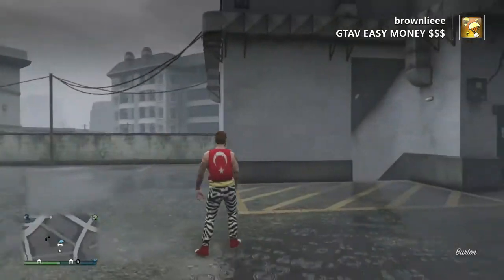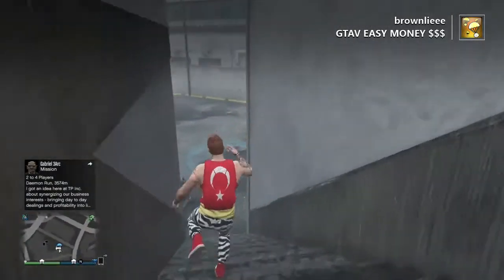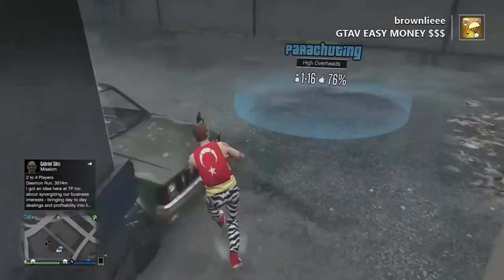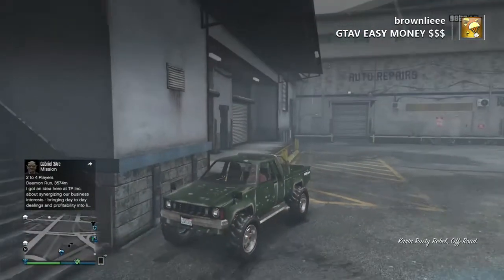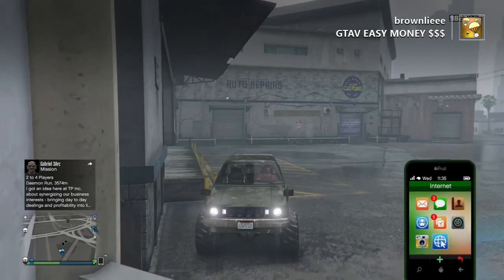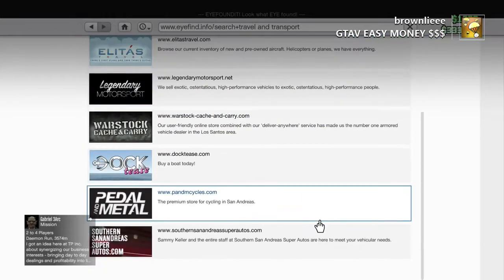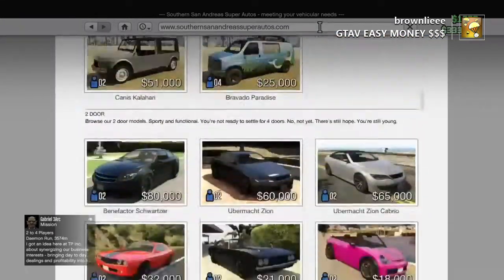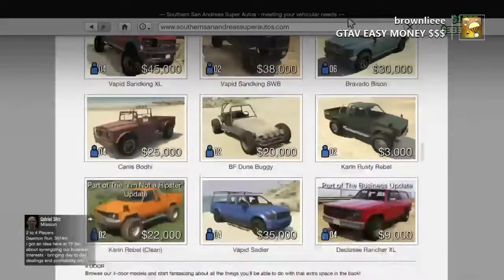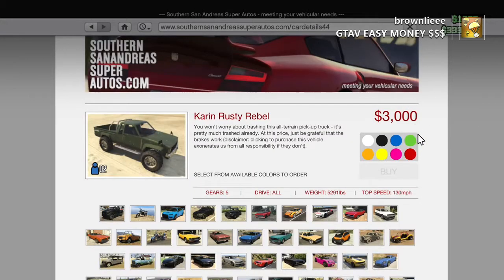First, you need to head over to any Los Santos Customs on the map and get a Karin Rusty. I think the only way you can find them is to buy them on the website at San Andreas Autos.com. Scroll down to travel and transport and you can see on the webpage, scroll down to see the Karin Rusty, which is valued at 3k — a very good price for a pretty nice car. I think it's the cheapest car you can buy from the website.